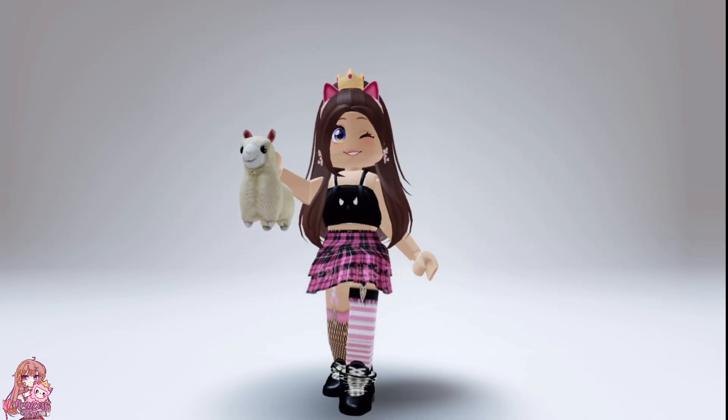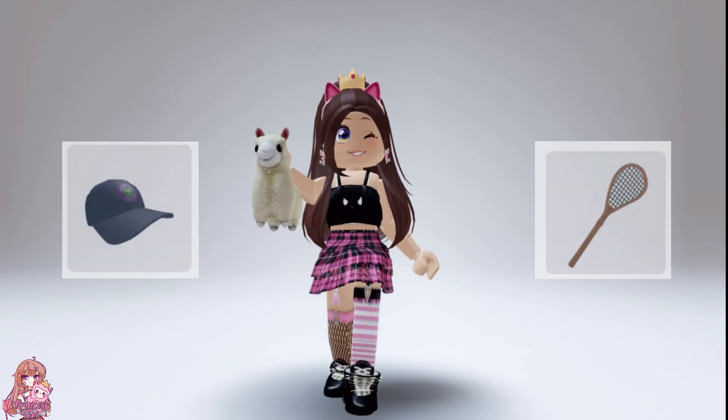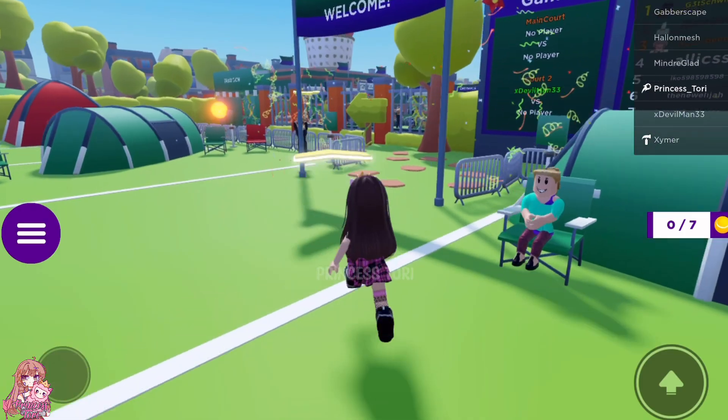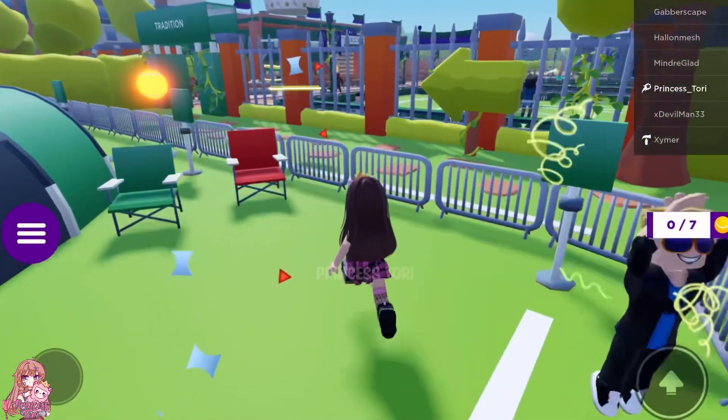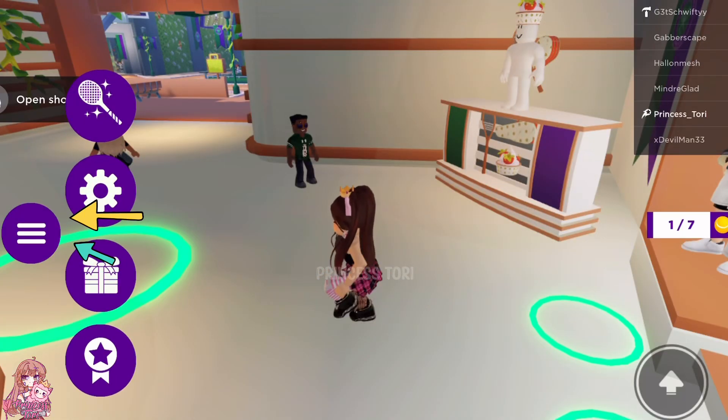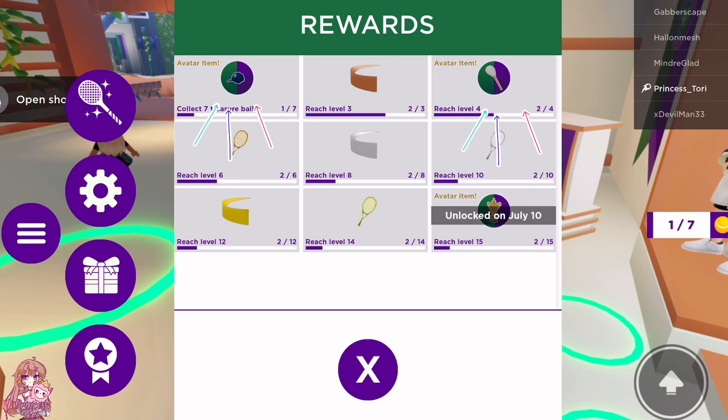Hey everyone, there are even more new free items in Roblox. To unlock the Wimbledon Hat and Racket, join this game. Once you are in the game you will see tasks that you need to do to unlock them. If you click this on the side of the screen you will see the tasks you need to do to unlock them.